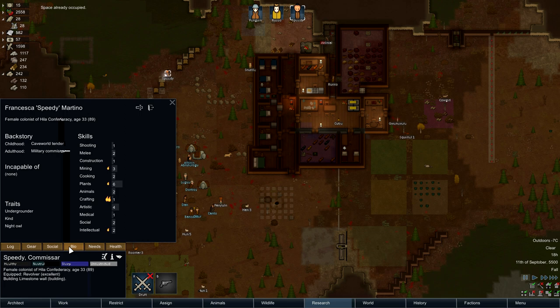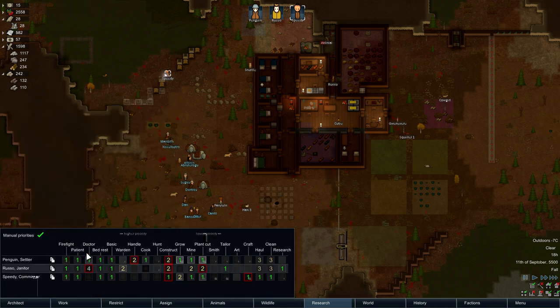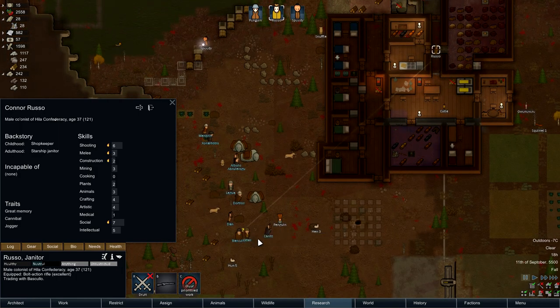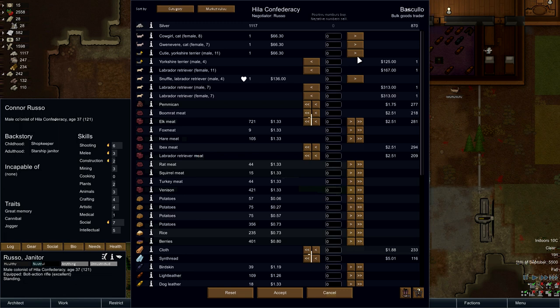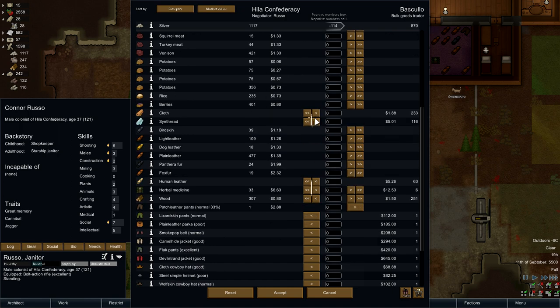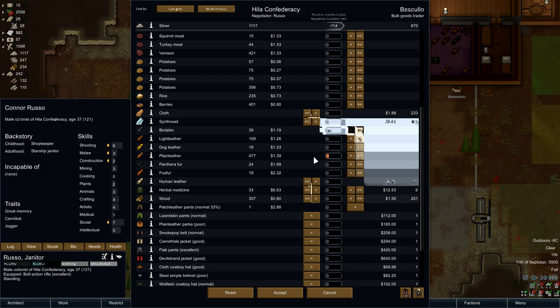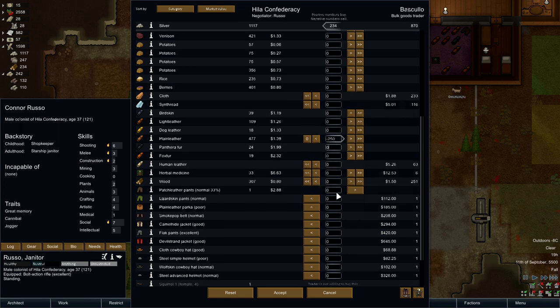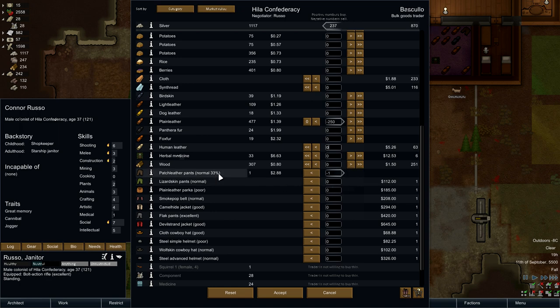Is it Speedy who's good with social? Actually it's Russo. Russo can talk to the bottle goods trader. Getting rid of the cats is probably a good way to earn some cash. Yorkshire Terrier, frankly. I'm going to keep Snuffle. Getting a female lab might be a good idea — we're going to have little baby dogs. We're okay for food, got a lot of berries. What have they got? Cloth and Synth Red. Get rid of some of our plain leather. Let's go to 250. Punch out the pants — we'll get rid of those because they're 33%, they're no good to us.